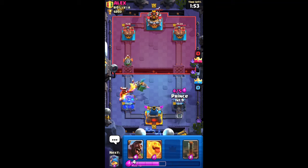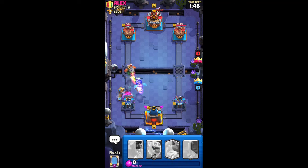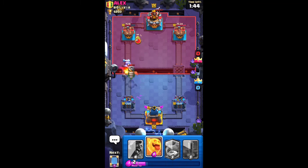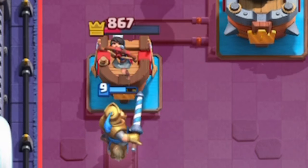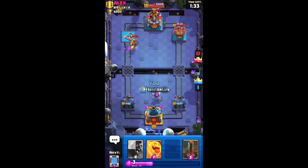I have no elixir, I can't do anything and it just heals. Okay, come on, please take out the Inferno Dragon. The Prince is gonna get out before it kills it — and the Prince connects! That's gonna be so much damage. I think I just got the tower — let's go!